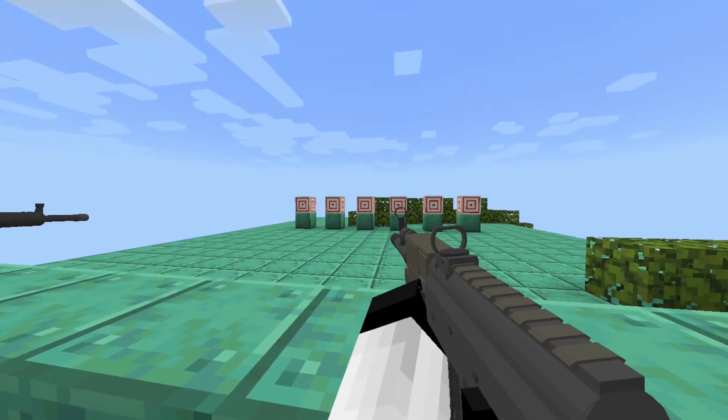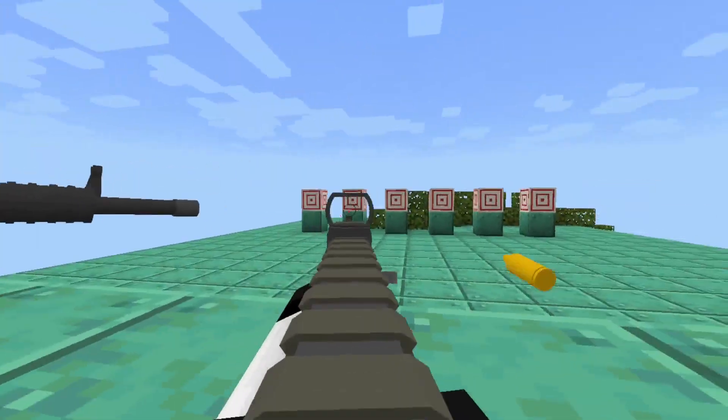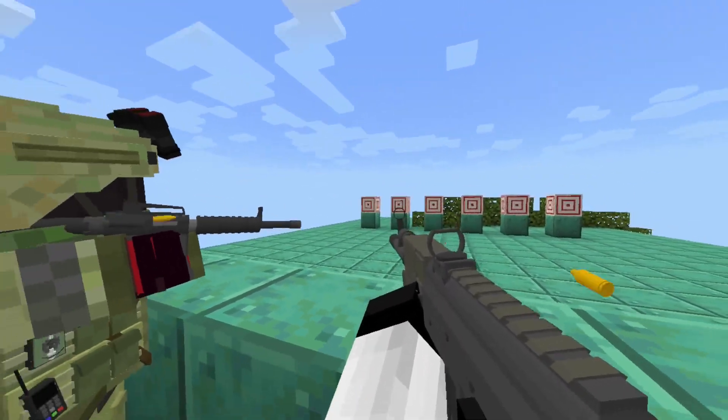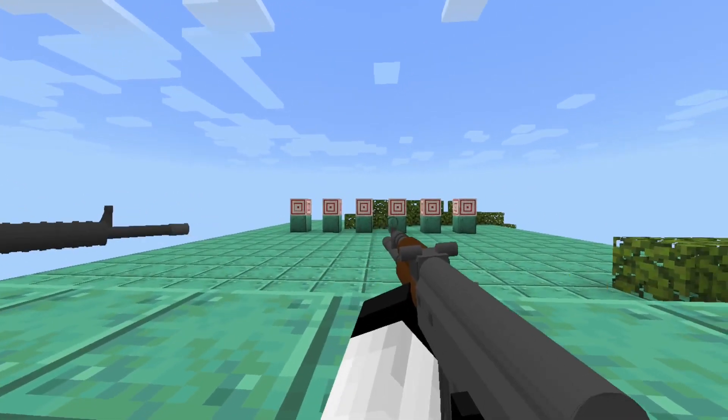Next up is an add-on called Inser's Warfare Add-on, made by Inser, which adds a bunch of guns and also some throwables. The guns in this add-on are 3D, look very clean, and also have some nice animations, like the reload animations.